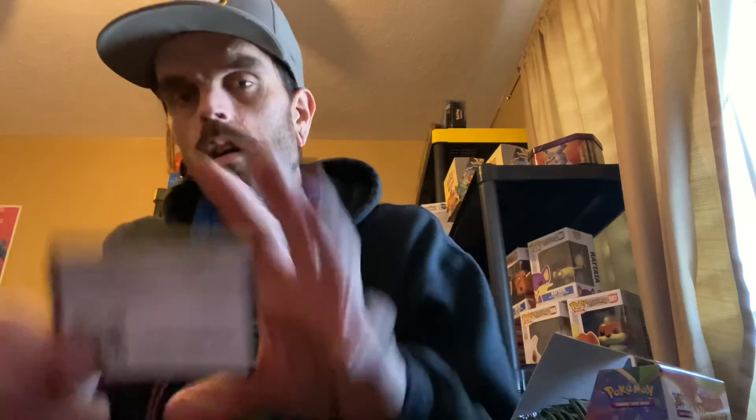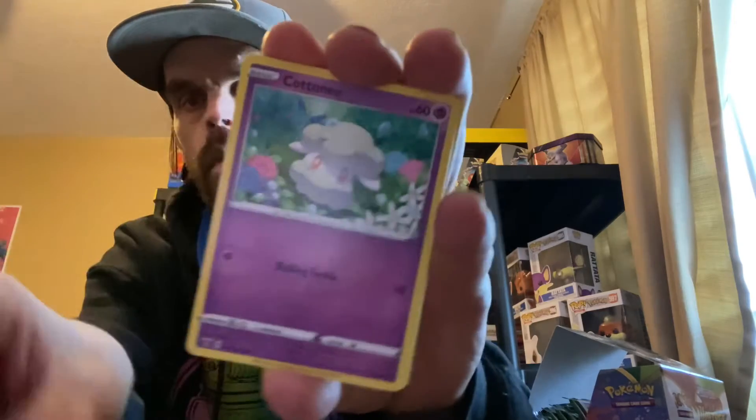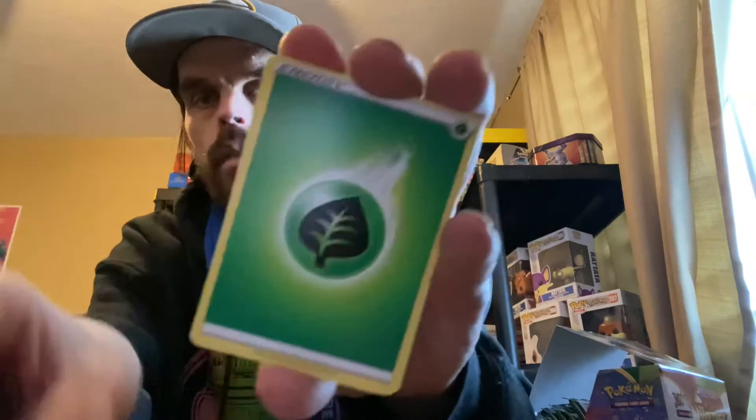All right guys, here we go — fifth pack! And I needed this card, thank God. Got a code card. One, two, three, four. Here we go — Walrein, Mew, Clawfish, Bug Leaf energy, Moon Cheese. Reverse holo rare, so nine and a half points. Oh, we got a V! So we'll add it all up after we're done.